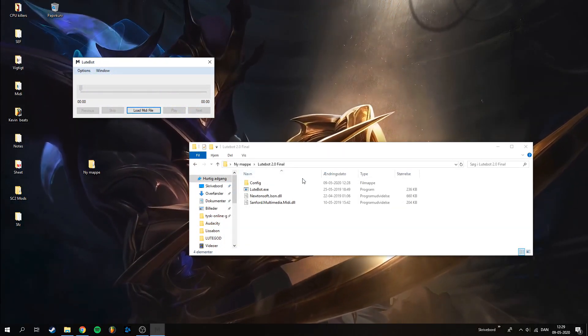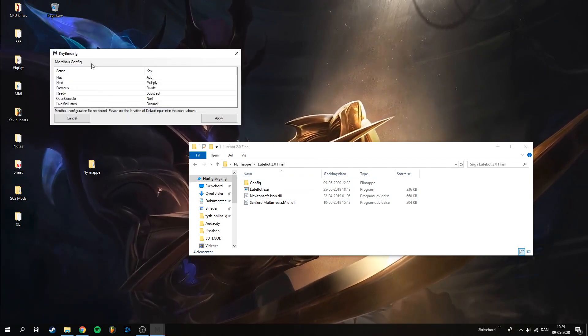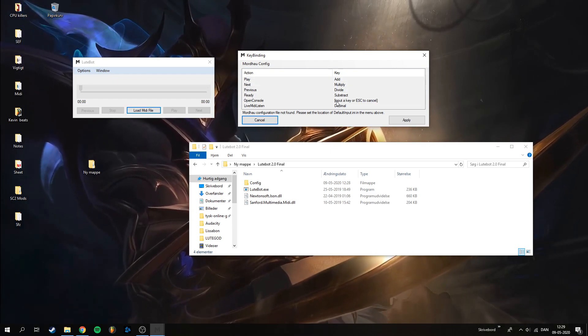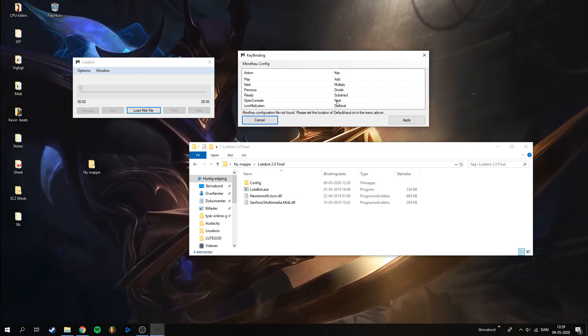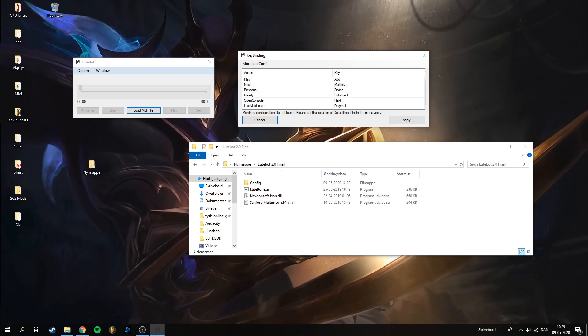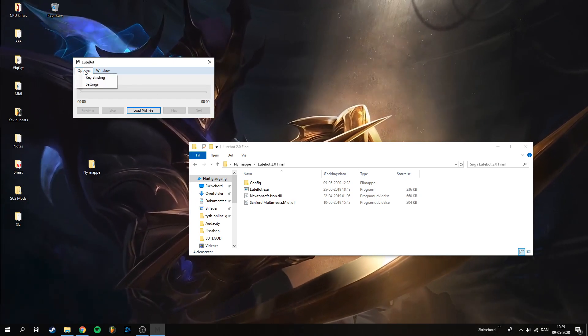As soon as we've installed this successfully, we just wanna head into key bindings and make sure that our open console is on Page Down. It might say 'next', I don't know why that is, but you want to make sure that it's on Page Down — I'm pressing Page Down right now. Then when that's done you just hit Apply.